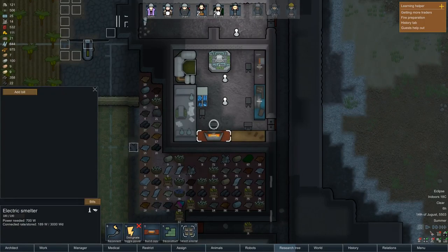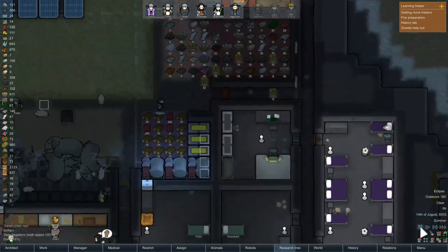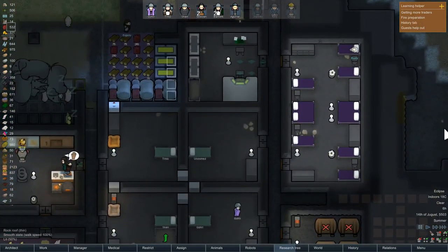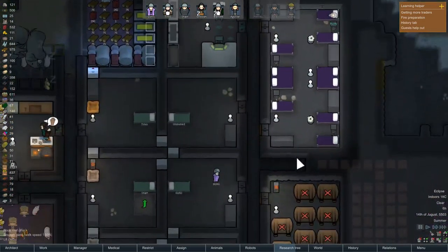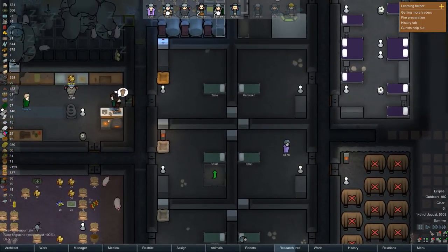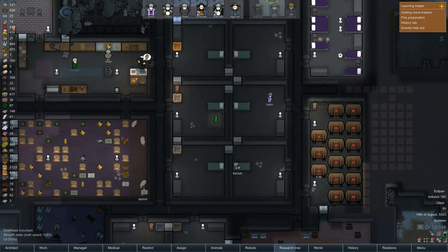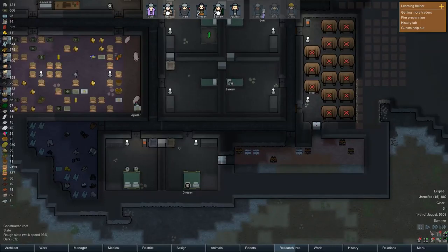We've got a nice little setup here for our handiwork, a high-tech research bench, a little bit of a dumping stockpile - it's my trade area - and we'll get a few more batteries set up. We've got a really nice guest room here with some decent double beds and some singles. It's all slate. We've got quite a few peeps here as well. We do have a couple of lovers who have been married for a little while now in a nice royal bed, although they're currently out on a mission - I'll show you that in a sec.